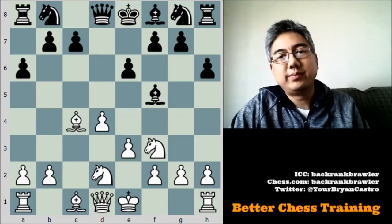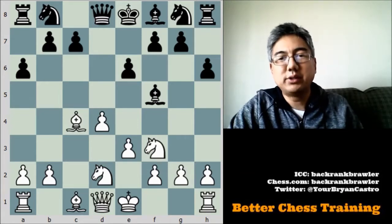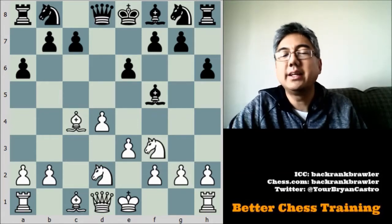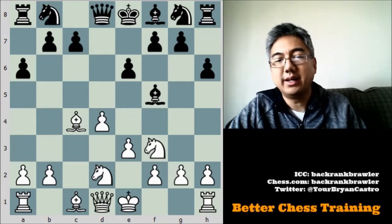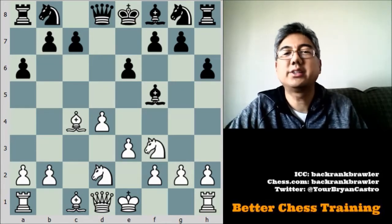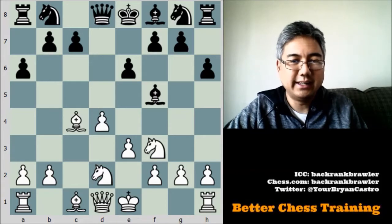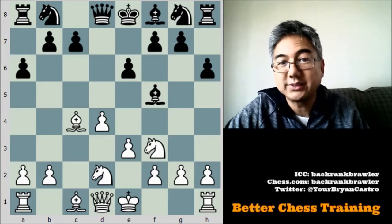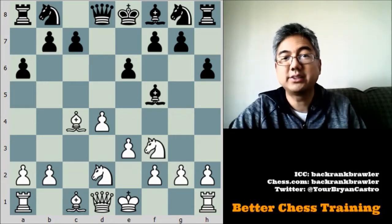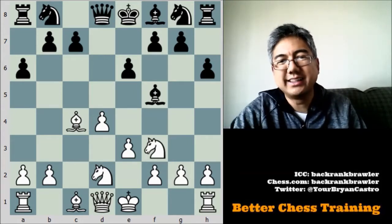So this is our first principle: in order to attack your opponent's king, it's not like you just say 'I'm going to attack the king.' You have to have positional justification for it, and typically that is in the form of your opponent weakening his structure. One of the other principles about attacking the king is that one of the easiest ways to do that is if your opponent doesn't castle. This is why I always tell beginning players to castle fairly early — it can be disastrous if you fail to do so.